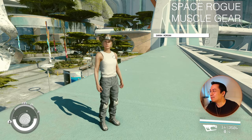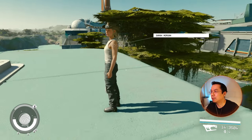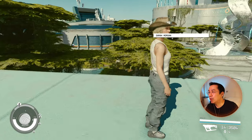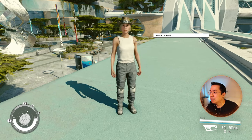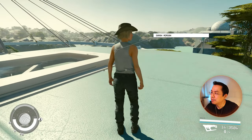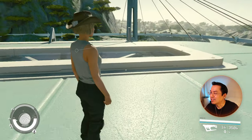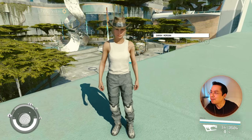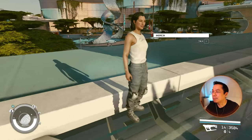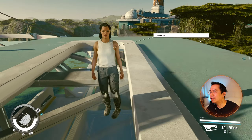This is the Space Rogue Muscle Gear. This is pretty common actually — I think you can buy them pretty much everywhere and they come in different colors. I have the white one here and I have her wearing a cowboy hat as well. The top is good but I'm not feeling the pants; it's not tight enough. Here it is on Andresa — yeah, about the same. I'll give this outfit a 4 or 5 out of 10.